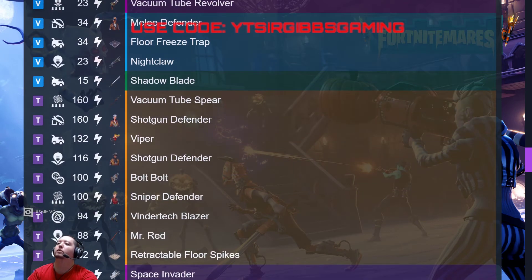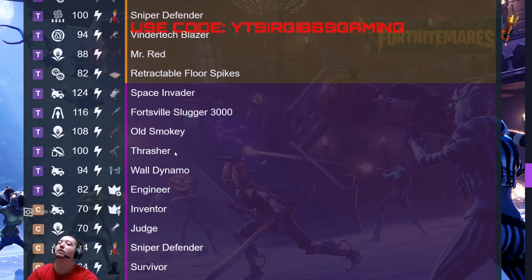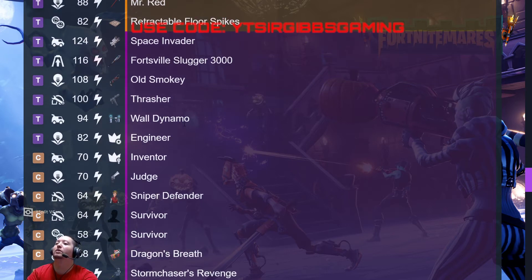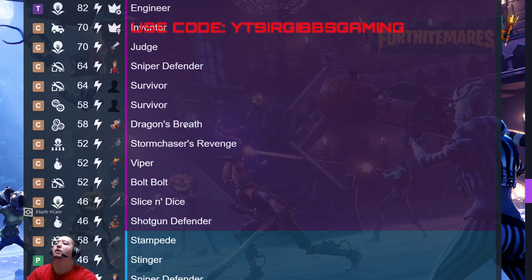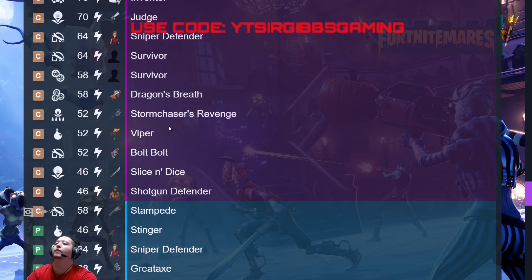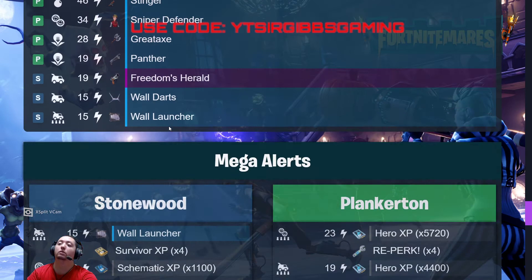Gas trap — there's a lot of traps today — Vacuum Tube, shotgun defender, Viper shotgun defender again, Ball Bolts sniper defender, Veneric Blazer, Mr. Red and Jackson Force. Space Invader, Slugger, Old Smokey, Thrasher, Wall Dynamo, epic lead engineer and inventor — two epics — my survivors, sniper defender, Judge, Dragon's Breath, Viper Ball Pulse, Lies and Dice, and shotgun defender. All good screws.